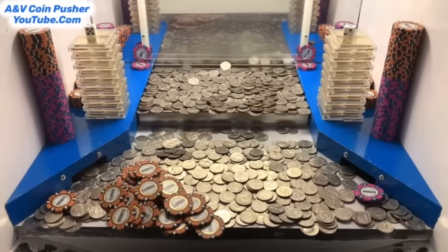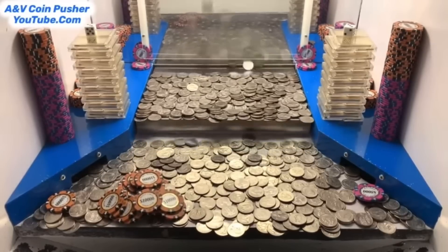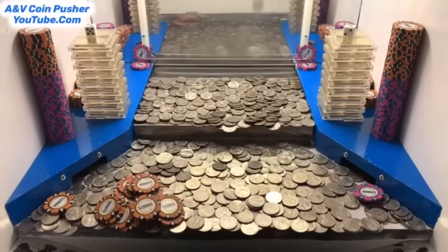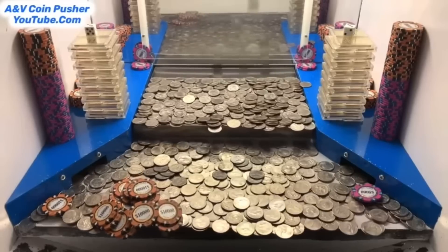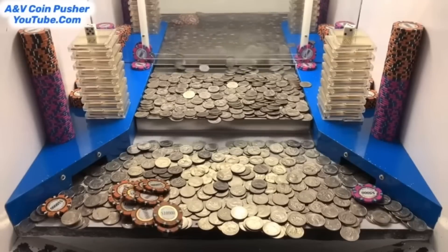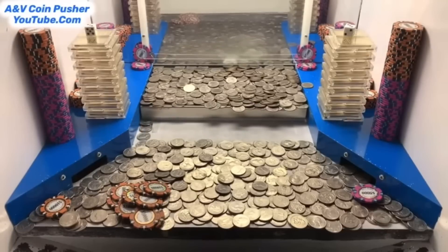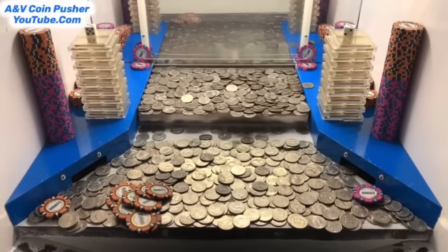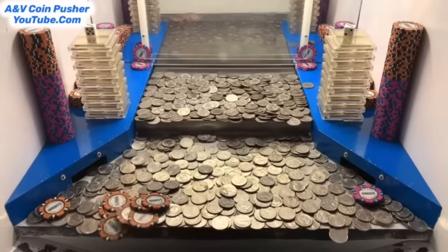All kinds of $10,000 chips on the edge. We almost got the whole machine cleared out except for those towers on the blue shelves. They told me there's a $5 chip hidden in there — said if we can win that $5 chip, I can cash it in and they will move all those towers on the blue shelves to the play field. I haven't seen that $5 chip today, so it's pretty sure it's in that purple mystery bag.